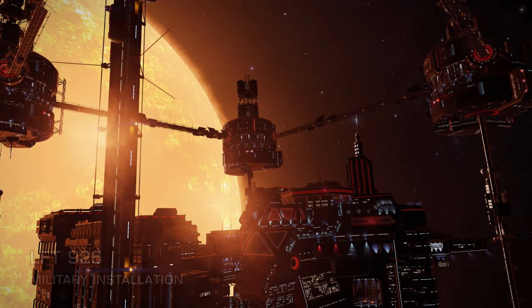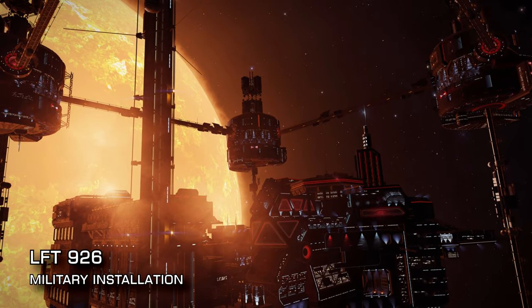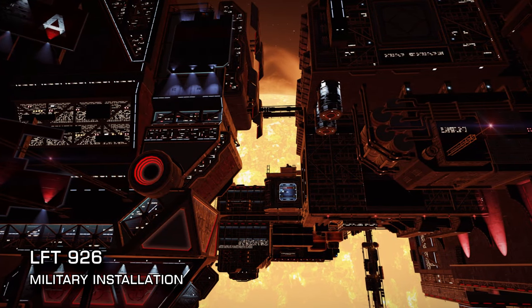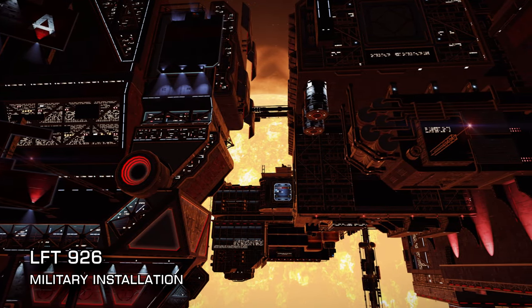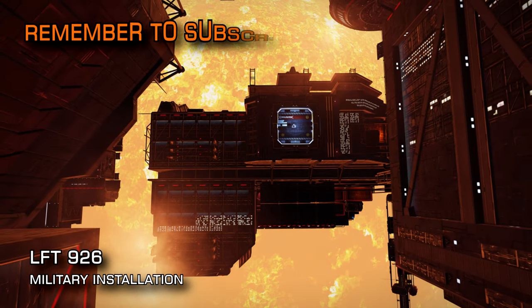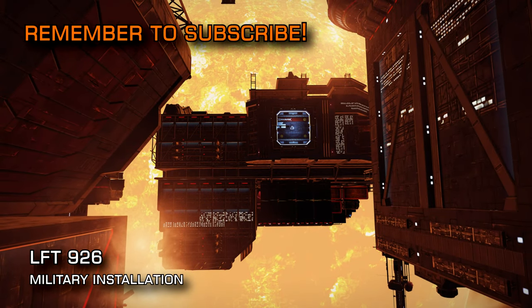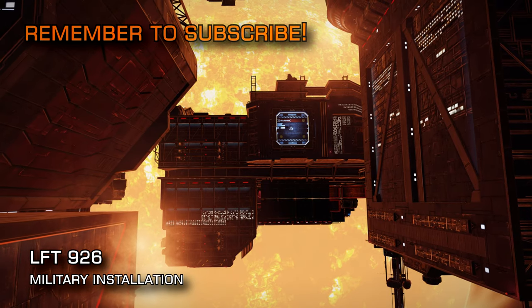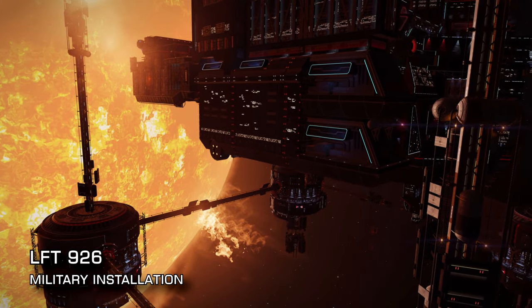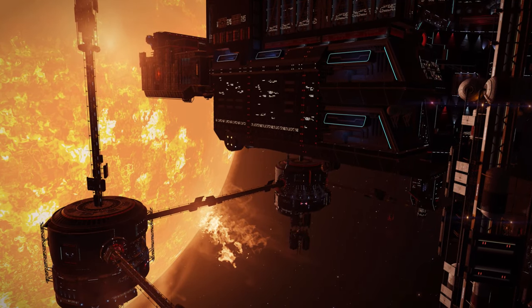61 lightyears from Sol you'll find the system of LFT 926. Just 1.87 light seconds from the entry star is a military installation — so close to the star that you'll still be fuel scooping when you drop in on it. Not only is it an unusual cube-like design, but its proximity to the star will afford some stunning views. Be sure not to stray too close, however. The installation is enclosed in an exclusion zone and doesn't tolerate tourists who overstay their welcome inside the zone.